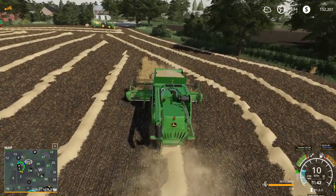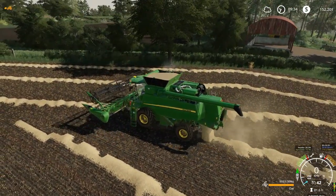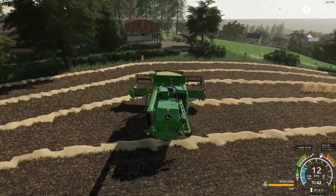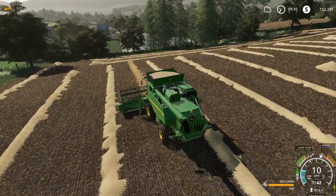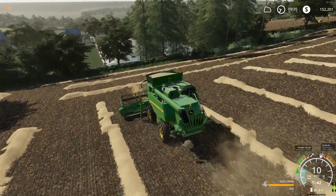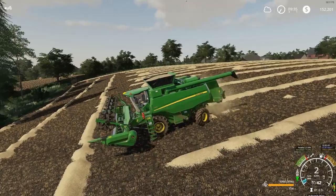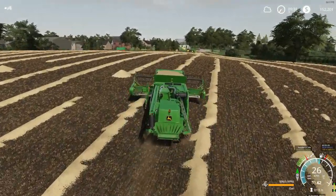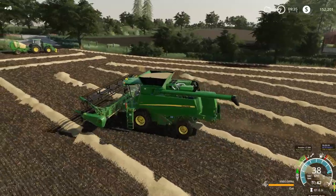That paddock there on the right - paddock 20 - we've still got to put some lime on that. I'm hoping to do that in the next video. We'll put some lime on that one, fertilize it, and possibly plant it. I don't know what we'll plant in there to be honest - I might even let you guys decide. If you have any suggestions, go ahead and comment. Let me know what you might like to see in paddock 20. It has to be a crop that we can harvest with this header, because I don't have another header that can do corn or sunflowers, and I won't really have the money for that just yet either. So keep that in mind, but definitely have an opinion about paddock 20.